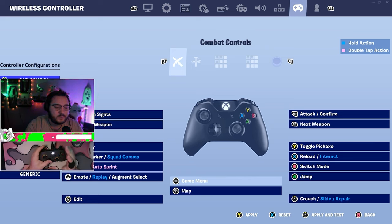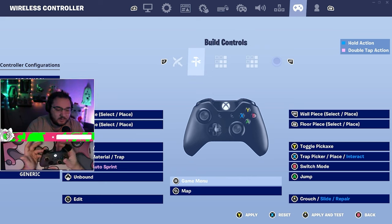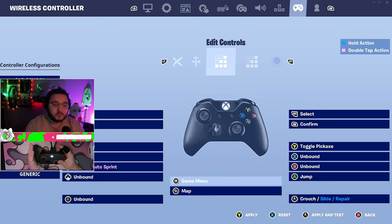For controller settings, I use custom layout and edit with left stick. I have four paddles bound to: jump, switch mode, pickaxe, and sprint. Those are the best four functions for back paddles — I don't want to be leaving the analog sticks to sprint, jump, switch modes, or access my pickaxe. For build controls, everything is pretty standard. Edit controls: LT is reset — great with mouse-click triggers for instant reset — and RB is confirm. I've always used this setup.